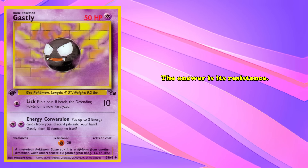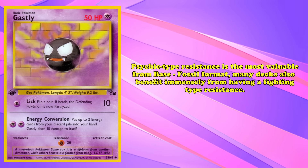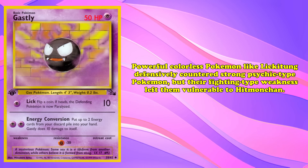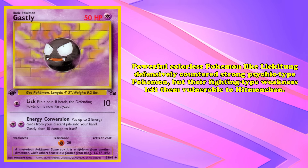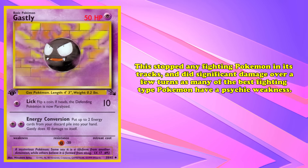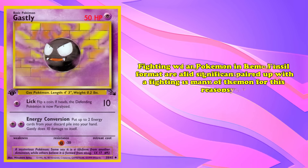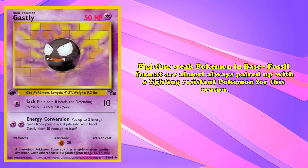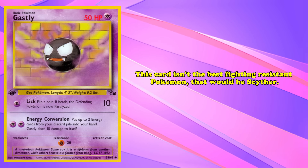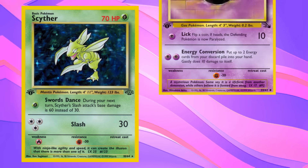While a Psychic-type resistance is the most valuable in the Base to Fossil format, many decks also benefit greatly from having a Fighting-type resistance. Powerful colorless Pokémon like Lickitung defensively countered powerful Psychic-type Pokémon, but their Fighting-type weakness left them vulnerable to Hitmonchan. Ghastly stopped any Fighting Pokémon in its tracks and could deal significant damage over a few turns, as many of the best Fighting-type Pokémon have a Psychic weakness. Fighting-weak Pokémon in the Base to Fossil format are almost always paired with Fighting-resistant Pokémon for this reason. Make no mistake though, Ghastly isn't the best Fighting-resistant Pokémon — that would generally be Scyther with its higher HP and damage output — but there are some advantages to Ghastly.